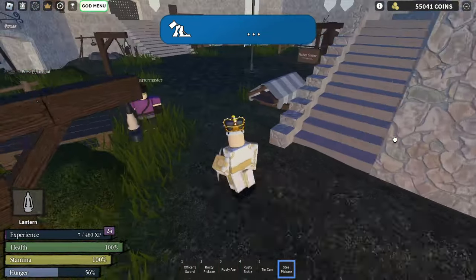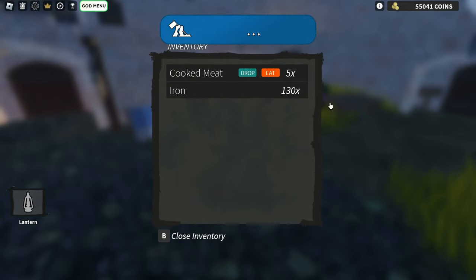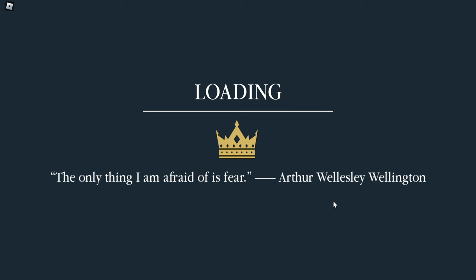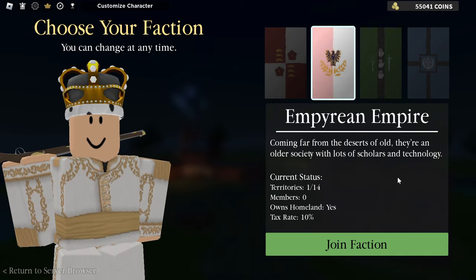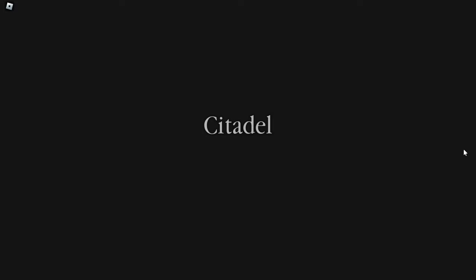Step 6: server hopping for profit. A common mistake is selling everything in one shop or one server only. Once the shop inventory is full, I recommend server hopping to find an empty shop in a different server and sell your goods again. If you change server, the remaining items stay in your inventory. This technique ensures you get the most out of your hard-earned resources.